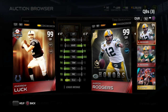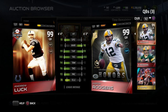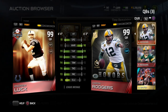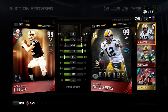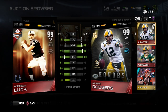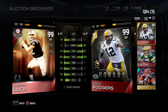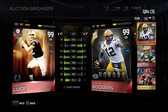When you're comparing 99 overall items, most people that have 99 overall players have a pretty good team, so they're not really worried about 20,000 coins. Aaron Rodgers is lower than Andrew Luck in basically every single attribute. Speed is three higher for Andrew Luck. Awareness — fair enough, Aaron Rodgers is two higher — but when you're using a quarterback, you are the awareness. There's not another person controlling Aaron Rodgers or Andrew Luck.